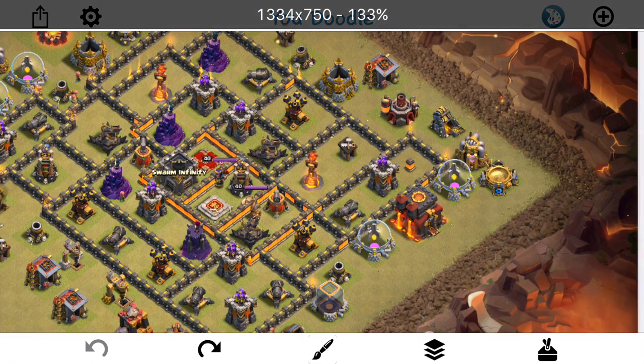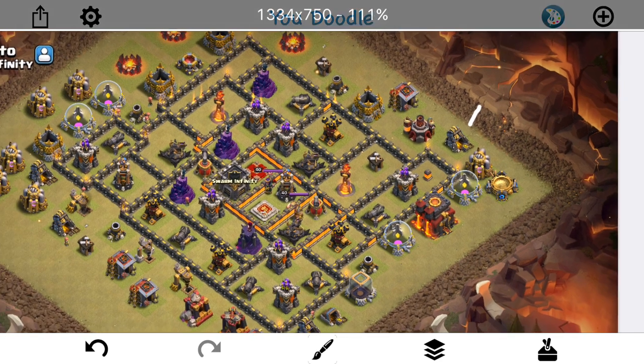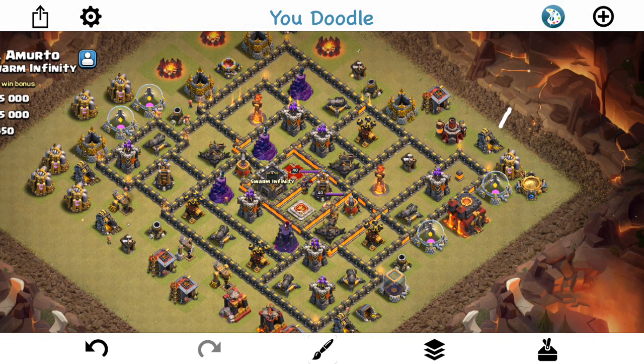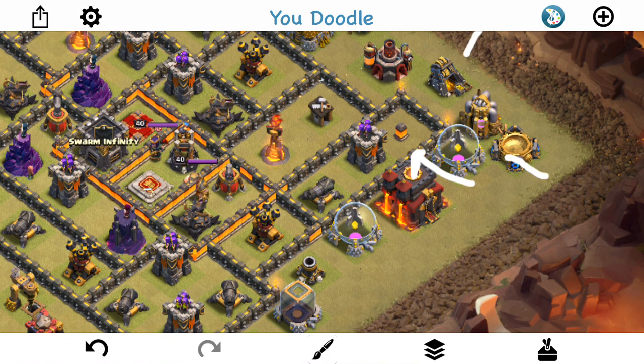The idea is I'm going to drop a wizard right here — a Queen Walk hog attack, similar to the one I uploaded a few days ago, my first CWL Premier three-star. After the wizard, I'm going to drop my queen here with her four healers, let her step up, wall break in right here. I'll do a test, probably a hog to tank, then the other three to open that wall up. The Inferno Tower can't reach. The queen should go in and target probably the Builder's Hut if everything goes right, which it doesn't always, but I'm really hoping the queen will enter the base because that's pretty important for this attack.